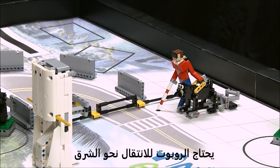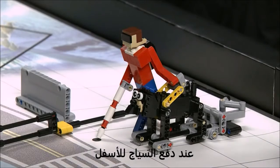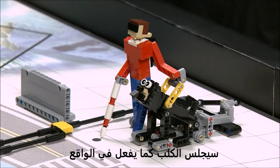Service Dog Action: The robot needs to travel east between the barriers and completely cross the fence. As the fence gets pushed down, the dog sits like she would in real life if a car was coming.